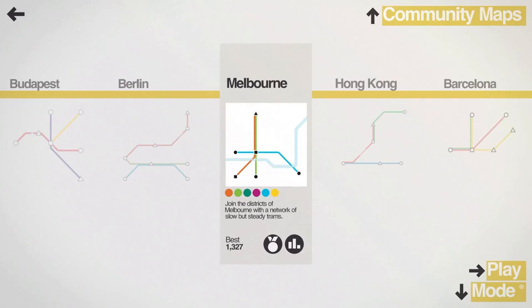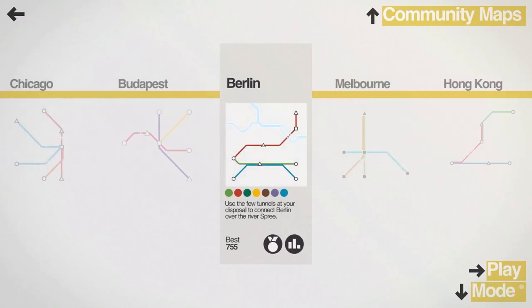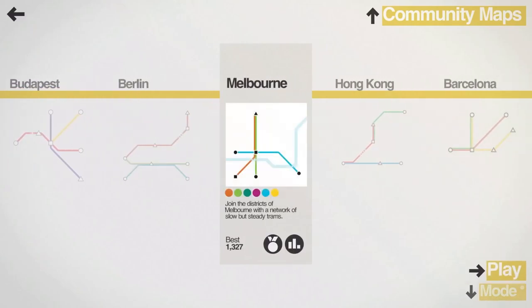We're going to be checking out Melbourne today, joining the districts of Melbourne with a network of slow but steady trams. Looks like I had a pretty good high score last time I played — 1,327. So let's see if we can beat that. We didn't do so hot in Berlin last time, 755; we beat my high score but only by about 10 or 15. So let's hop into Melbourne and see if we can do better.